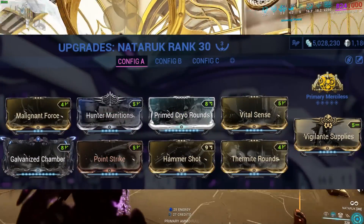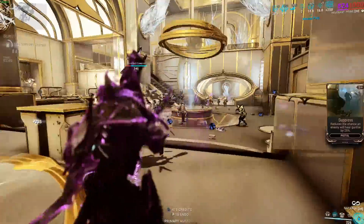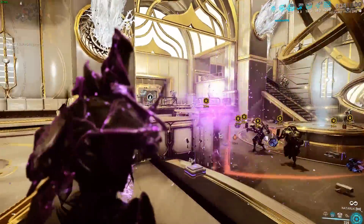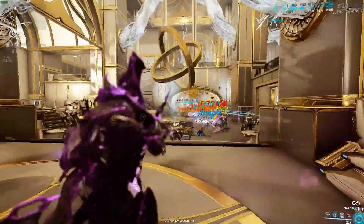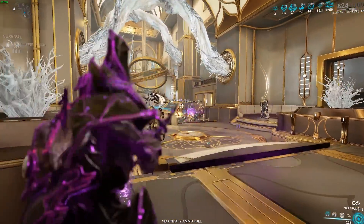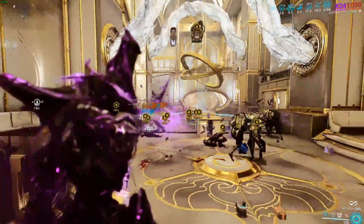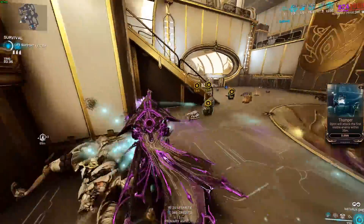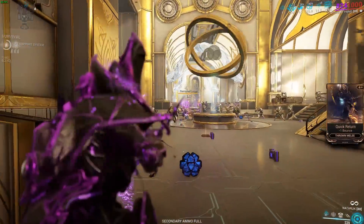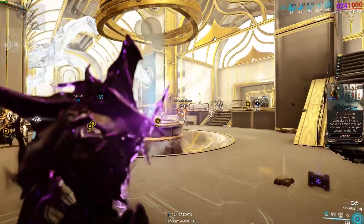The build uses Viral, Point Strike instead of Critical Delay for the extra fire rate and charge speed — though you can switch it if using a fire rate Warframe — Galvanized Chamber, Hammer Shot, Thermite Rounds for fire damage, Vital Sense, Vigilante Armaments, and Primary Merciless. Another great thing about this weapon is it has basically infinite ammo, so Vigilante Supplies is here mainly for the 5% critical chance bonus. This weapon can clear out anything — if the Felarx can clear rooms pretty easily, this weapon does it even better with that infinite punch through. It's essentially a pseudo-AoE weapon.